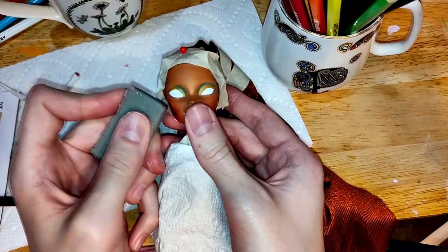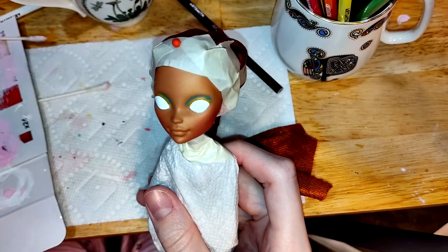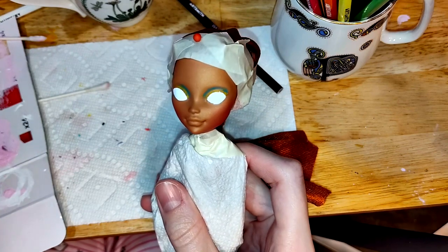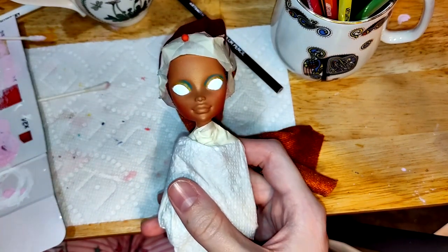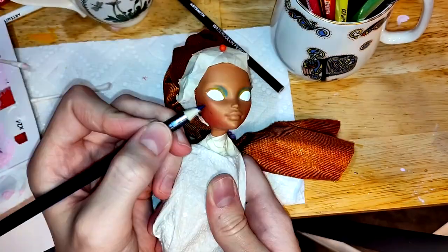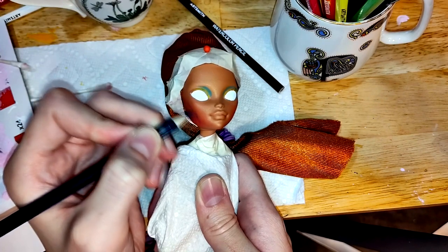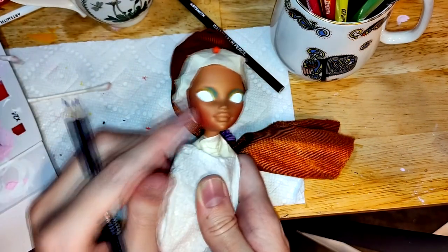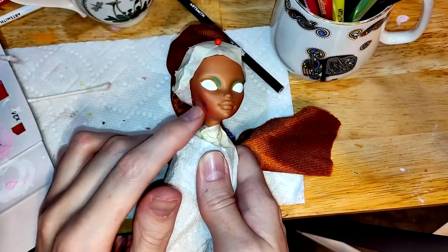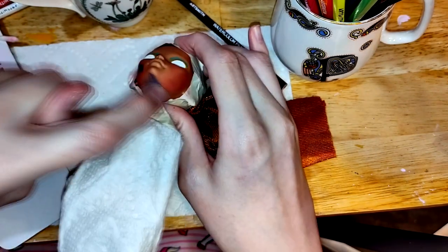I just laid down a coat of Mr. Super Clear on this doll. I've added just a bit more white paint to the eyes — I really want to get that bright white. Now I go further defining the contour region with some darker color. The hog-wildening of this contour job intensifies.